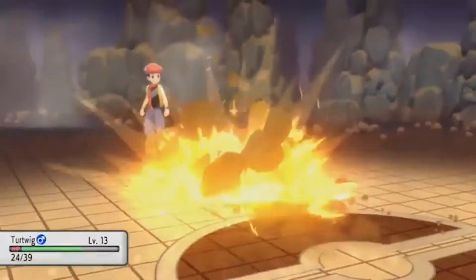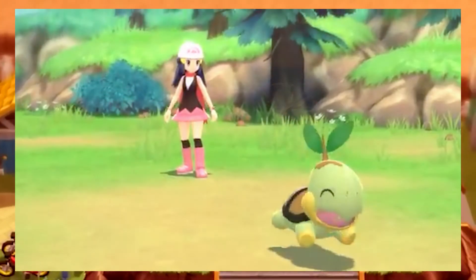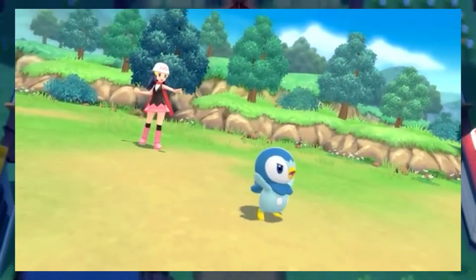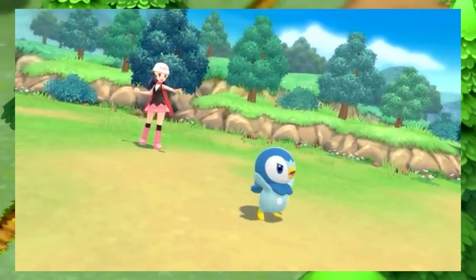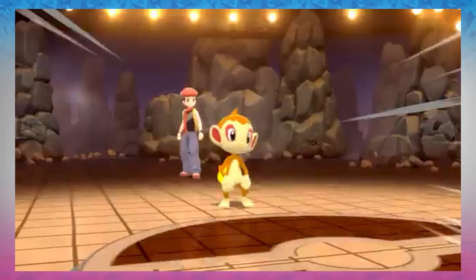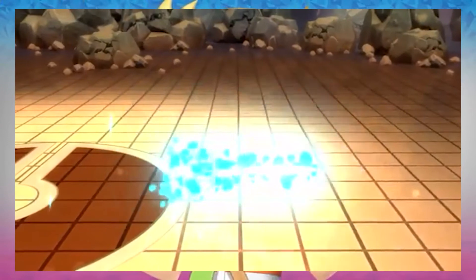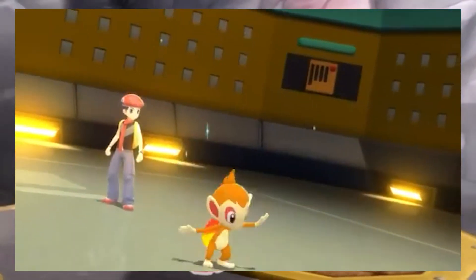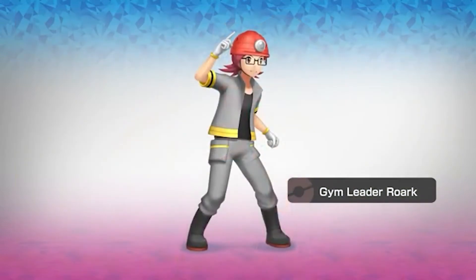Turtwig requires the least training time to reach its final evolution, so it'll have access to strong moves around level 30. Piplup's strength is that when it reaches its final evolution, it has a good secondary typing — Steel — so it's able to withstand a lot of attacks, and it's pretty good against strong trainers like Champion Cynthia. Finally, Chimchar is great because there aren't many Fire types in this region, and he's good against most gyms in this region. I will be choosing Piplup — let me know what you guys will be picking in the comments below.